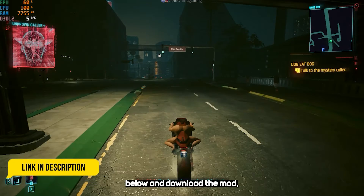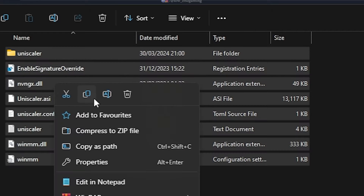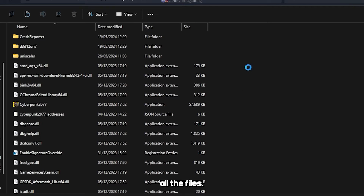Go down in the description below and download the mod. Copy all the files. Open the Cyberpunk folder, then bin, then x64, and paste all the files here.